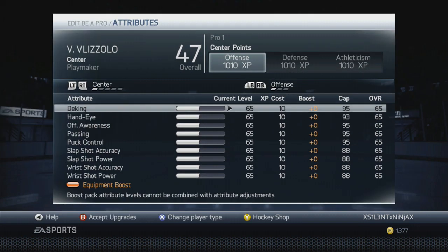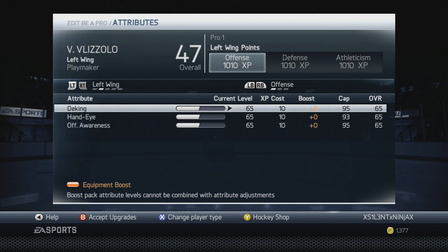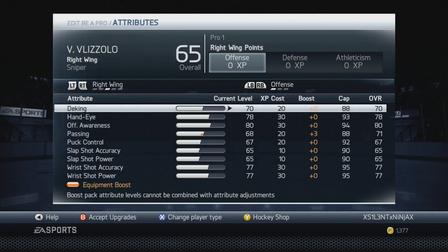I am a right wing, so this is for your right wing or left wing build — it doesn't make a difference. Center, you just have to change the defense a little bit. Starting out with 70 deking — and I want to get this done with now: if you have, say, 88 deking and the cap is at 88, and you put a plus seven on it, it'll still be at 88. So don't put upgrades on capped stats — they're wasted.